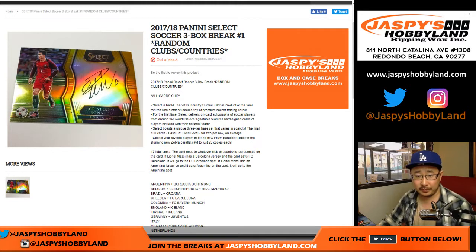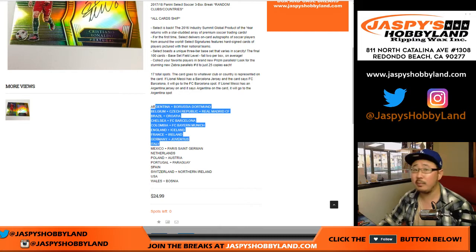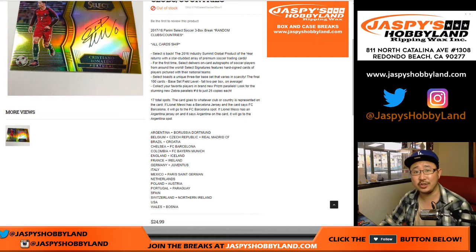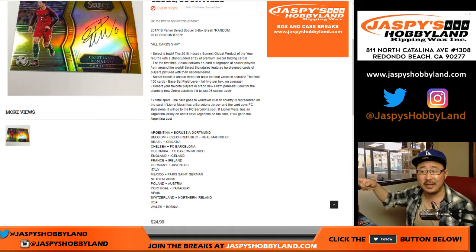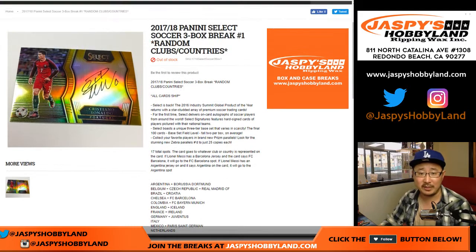Quick note: as you can see, some countries are comboed with some clubs. Be sure to consult the checklist to see exactly where everyone is. There may be some instances where some relics or serial numbered cards are not represented on that list — those will get gathered up into one lot, randomized to one person, and shipped out. So there will be a little extra bonus if we see some things not on the list.